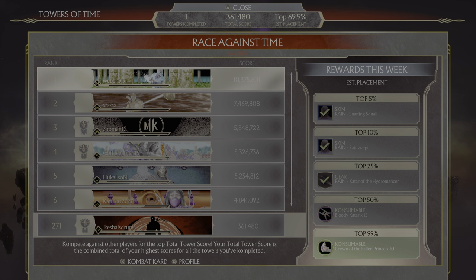But if you place in the top 5% of Race Against Time for this week, you have 7 days until Tuesday, September 21st, to get a lot of points. You need to get some millions of points in order to get in the top 5%. If you do, you're going to be getting two Classic Rain skins — Snarling Squall and Rain Swept — as well as the Katar of the Hydromancer.